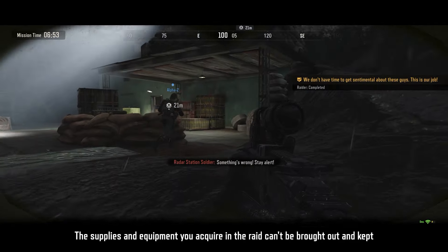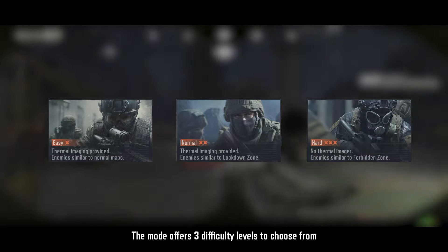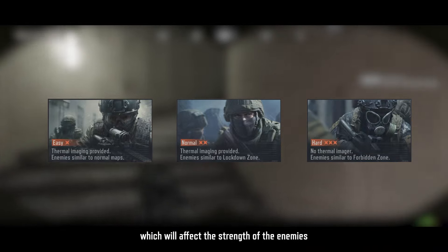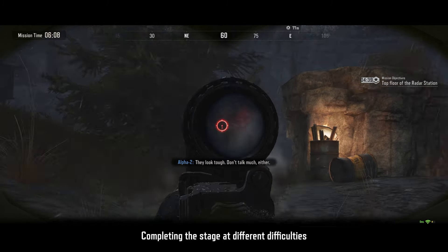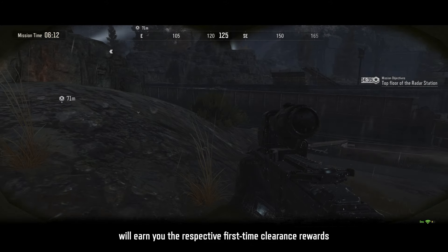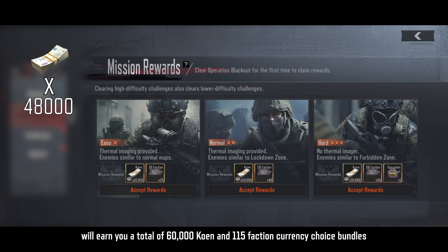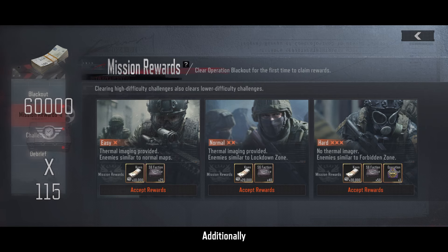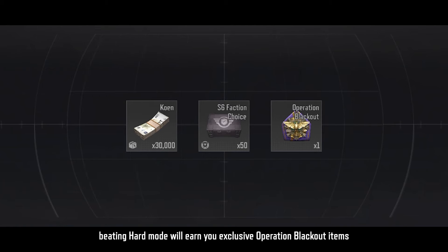The supplies and equipment you acquire in the raid can't be brought out and kept. The mode offers three difficulty levels to choose from, which will affect the strength of the enemies. In hard mode, you won't get a thermal imager. Completing the stage at different difficulties will earn you the respective first-time clearance rewards, and completing all three difficulties will earn you a total of 60,000 coins and 115 faction currency choice bundles. Additionally, beating hard mode will earn you exclusive Operation Blackout items.